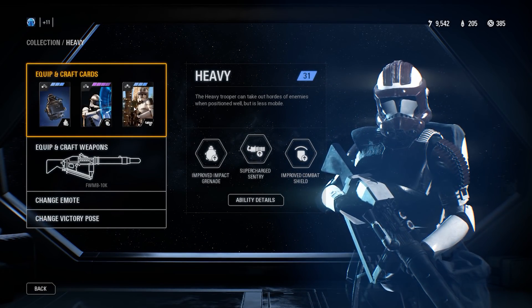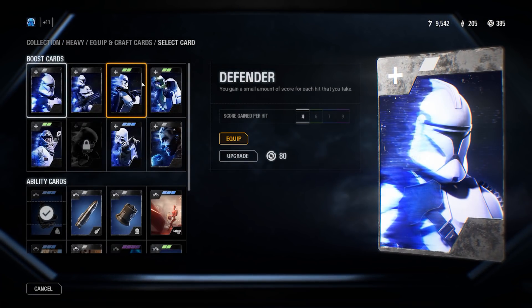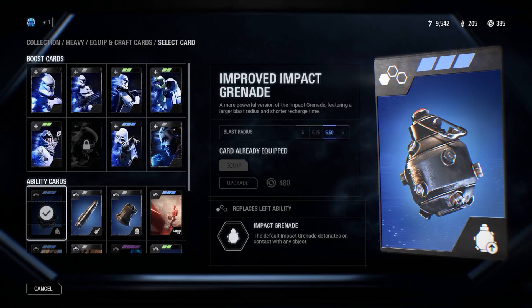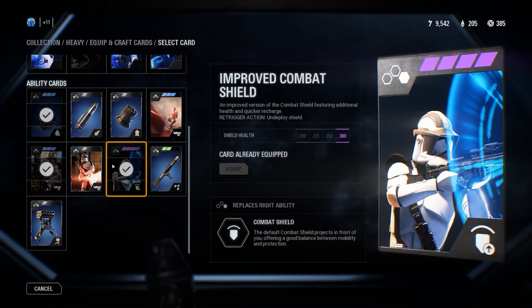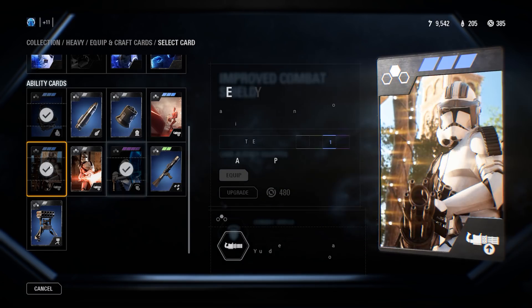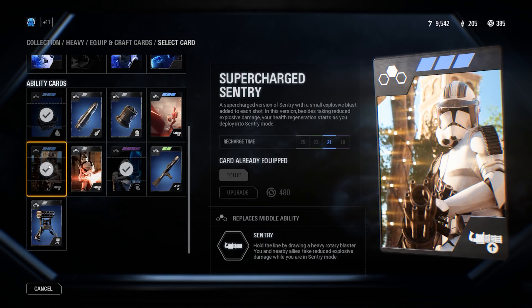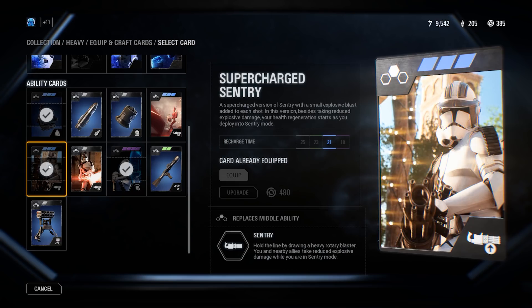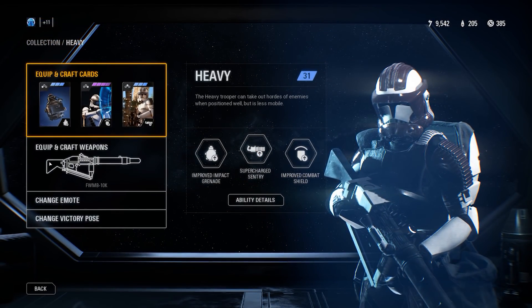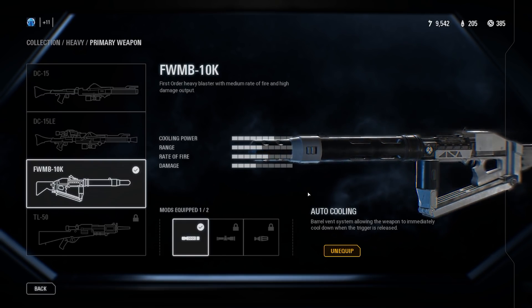The heavy class I actually don't use as often as I used to. I love using the Improved Impact Grenade. I also use the Improved Combat Shield — it's fantastic at deflecting so much, you get 100 extra shield health, and that is the epic rarity. We also have a controversial star card: the Supercharged Sentry. This is very powerful and probably going to be nerfed — it adds a small explosive blast to each shot and I have that at rare. I use the FWMB-10K with auto cooling as my primary weapon.